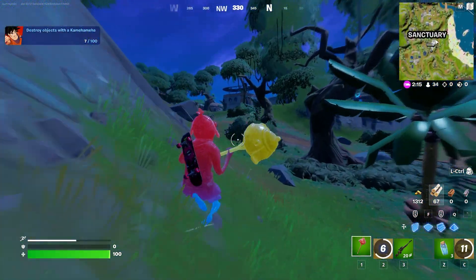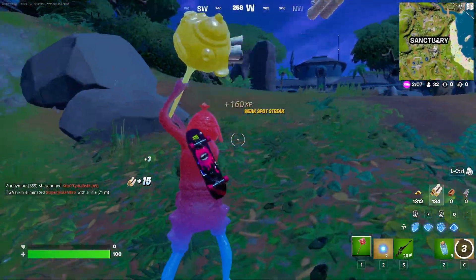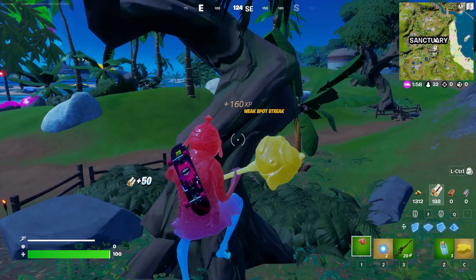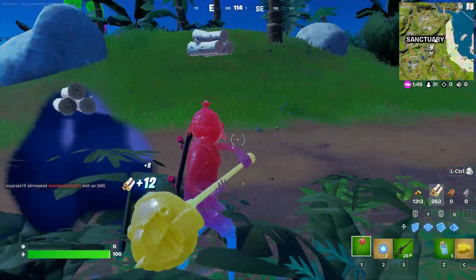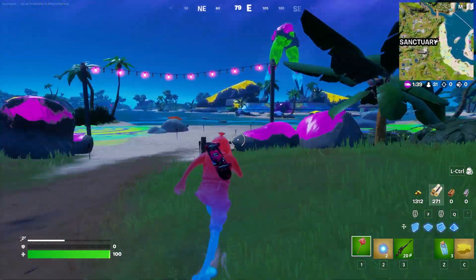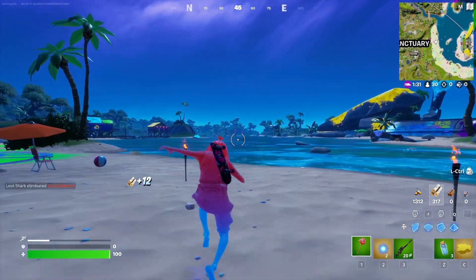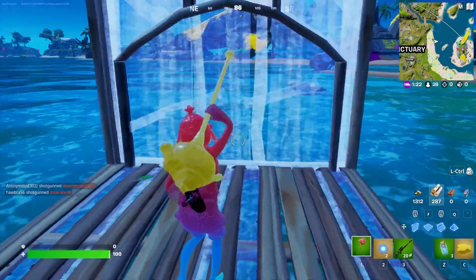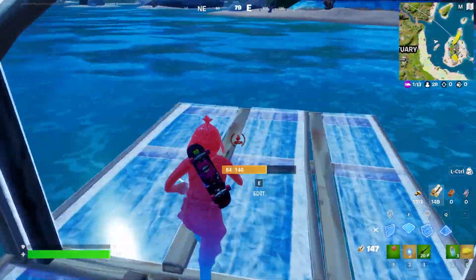If you want a surefire way to complete this, go ahead and farm as many materials as possible and max out your wood. Wood and structures have the least health out of wood, brick, and metal, and wood is the quickest to farm up to 999. For this tutorial, run over to any open area with a flat surface so you can chain-link through all the wooden surfaces. Place ramps and make little openings while you're building, then you can destroy all of them in one giant blast.